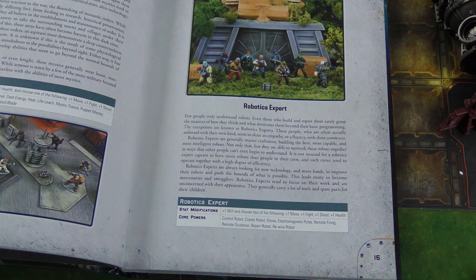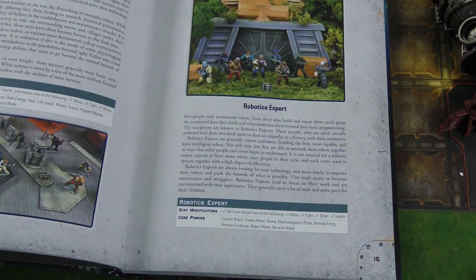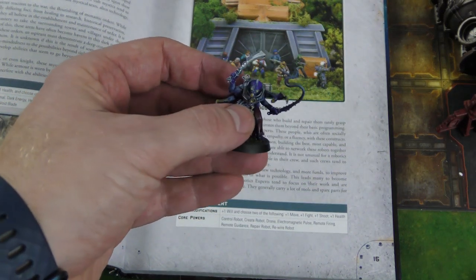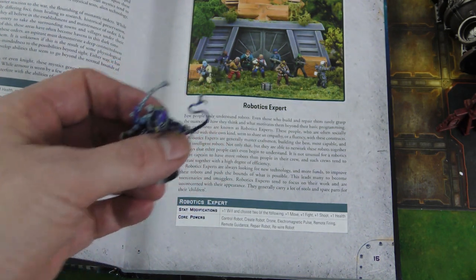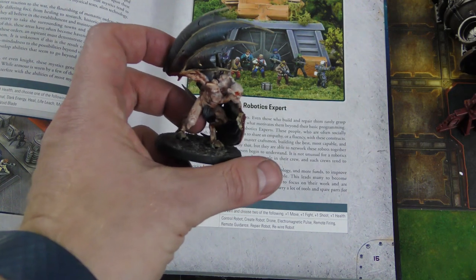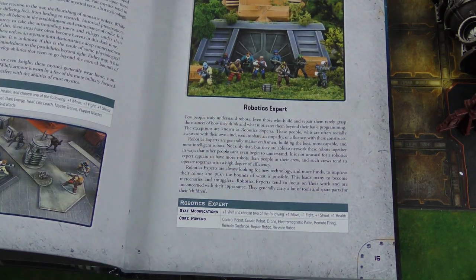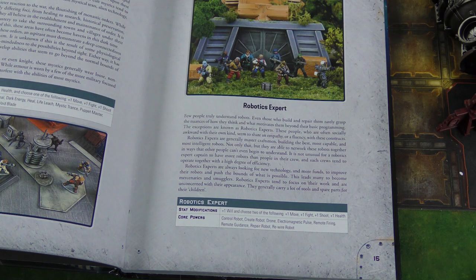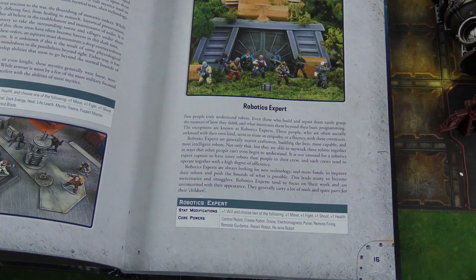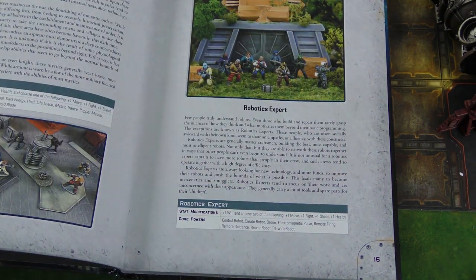Most of the characters should be humanoid — that's what it says. You can label your soldiers as a robot, but it says you can't have your captain or your first mate as a robot. The only difference between a robot and a non-robot character is some of the abilities, which interact with robot versus non-robot a little differently.